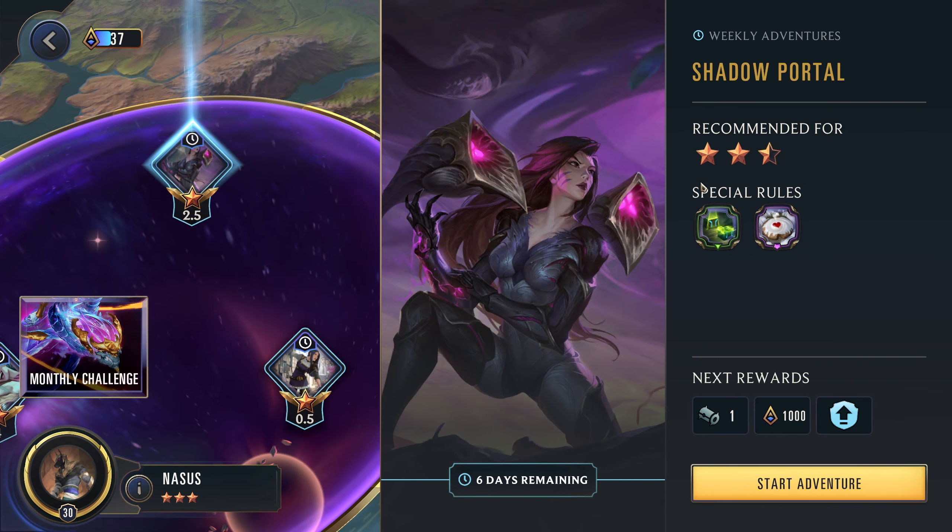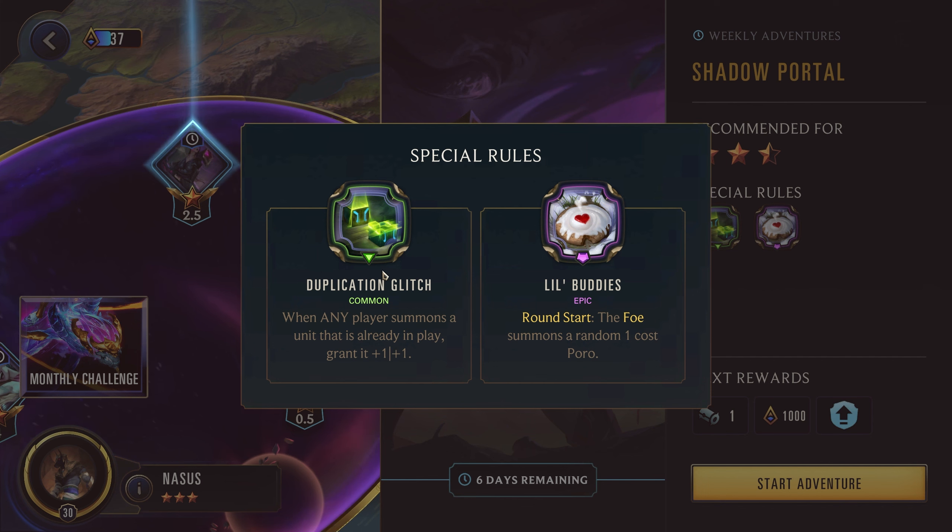2.5-star is up against Kaisa. We have Duplication Glitch: when any player summons a unit that's already in play, it's granted +1/+1. For this to work the card has to already be in play — on the board — for you to get the +1/+1 on the second copy you play. So summoning the same thing every round, like champions that summon an ephemeral copy every round, that doesn't count as being in play unless it's still currently on the board. So this isn't that useful a power in most situations.